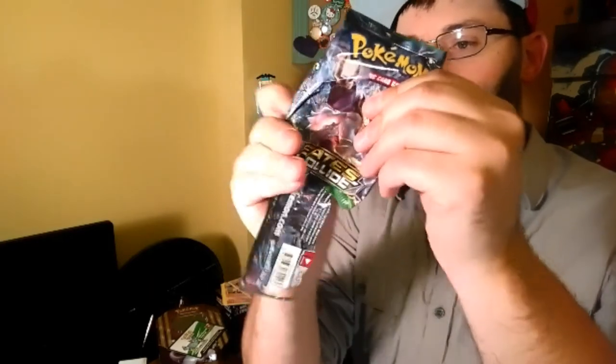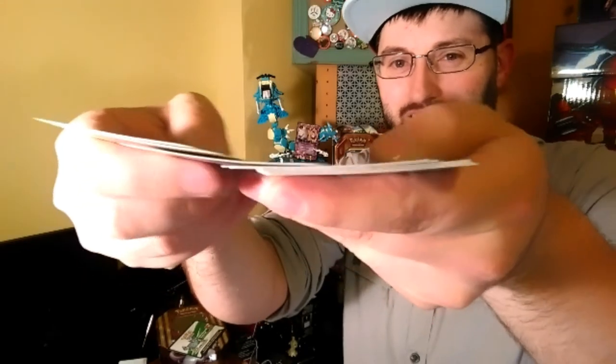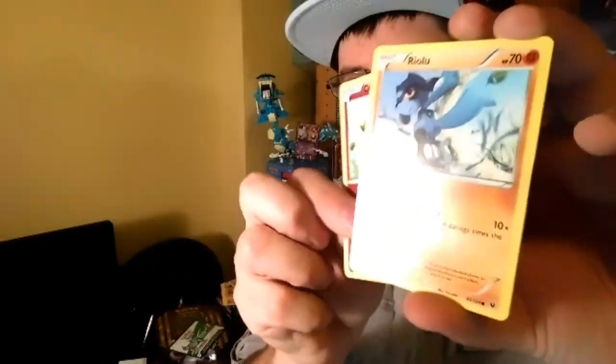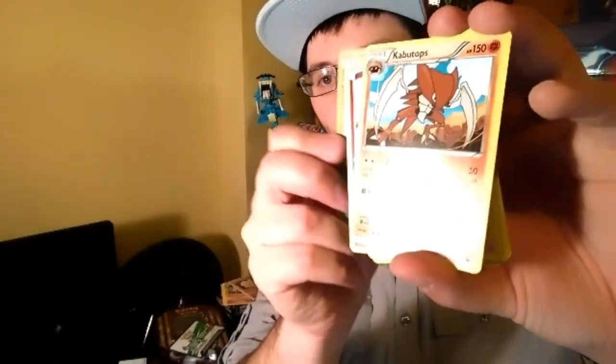Moving into the next pack — I don't normally have all this trouble with pack openings; I guess it's because I haven't done one in a while. Here's a code for you guys. We have Cutnee, Luvdisc, Agatita, Swirlix with Meringue, Audino Spirit Link — all about Spirit Links today. Lass as the special, and the reverse is Snivy. Our rare is Kabootops. So we have two points so far.